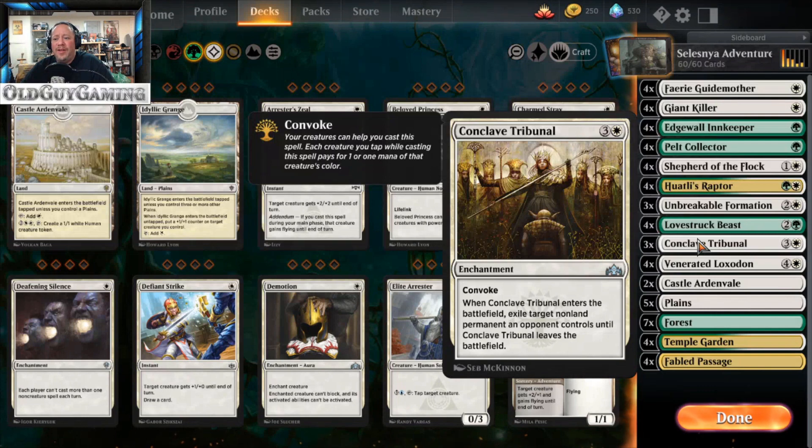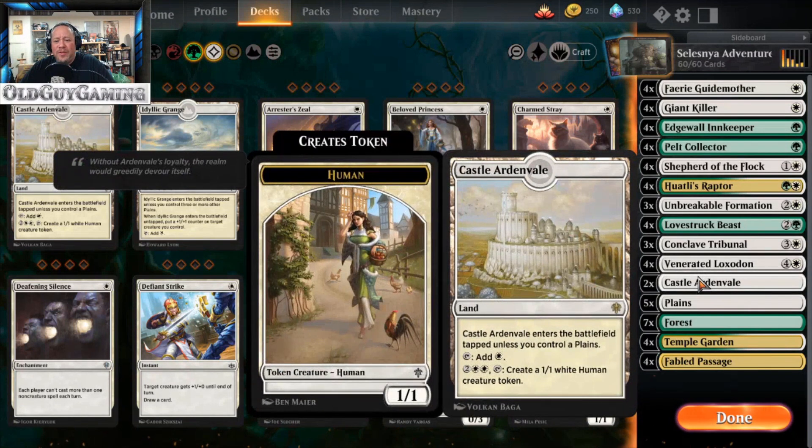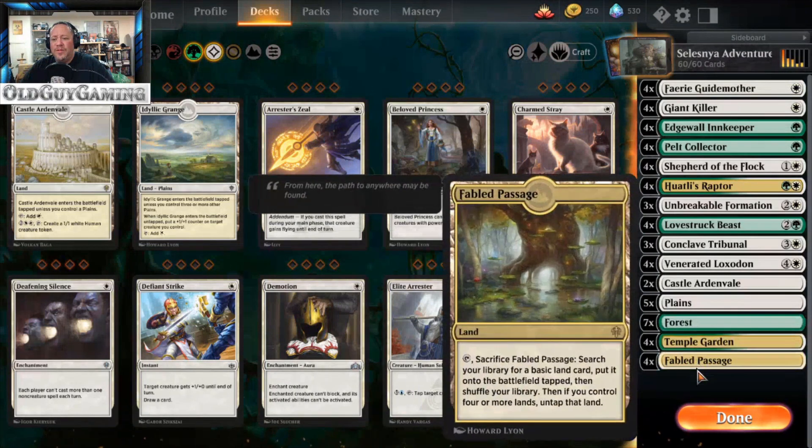Conclave Tribunal handles any problem cards. Venerated Loxodon lets you tap all your creatures to put plus one plus one counters on it, and then Huatli's Raptor bouncing in and out makes it even better. The mana base is simple: Castle Ardenvale to create creatures, five Plains, seven Forests, four Temple Gardens, and four Fabled Passage to thin the deck out. So let's go play some games!